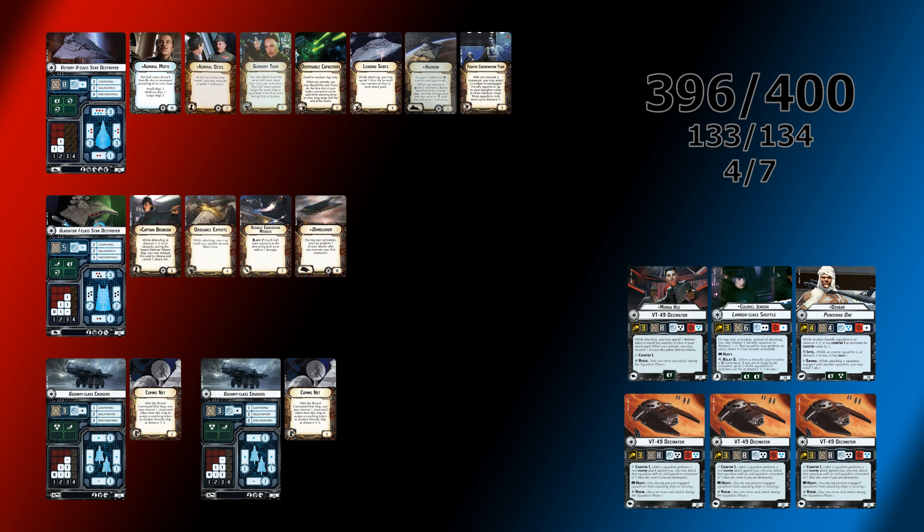Motti's flagship is the Victory II Star Destroyer with Harrow and Disposable Capacitors, also featuring Admiral Ozzel and Fighter Coordination Team. There's also a Demolisher Gladiator I with Captain Brunson and Assault Concussion Missiles. Then two Gazantis, and for a squadron complement of 133, we have Mornakee, Colonel Jendon, Dengar, and three Decimators.